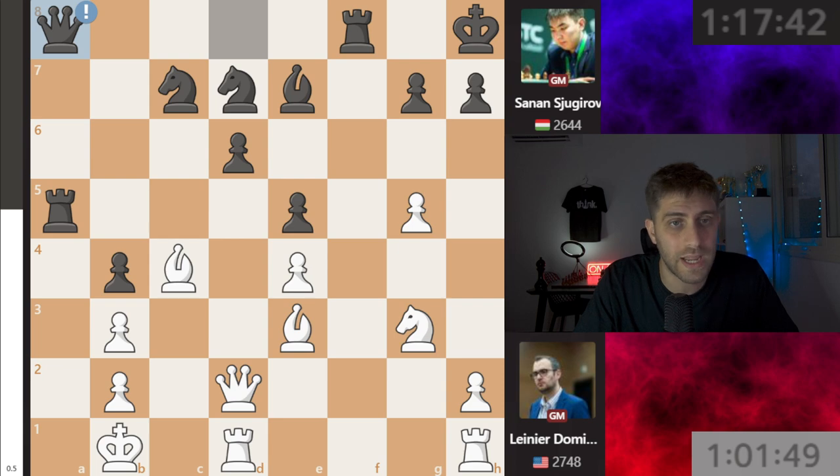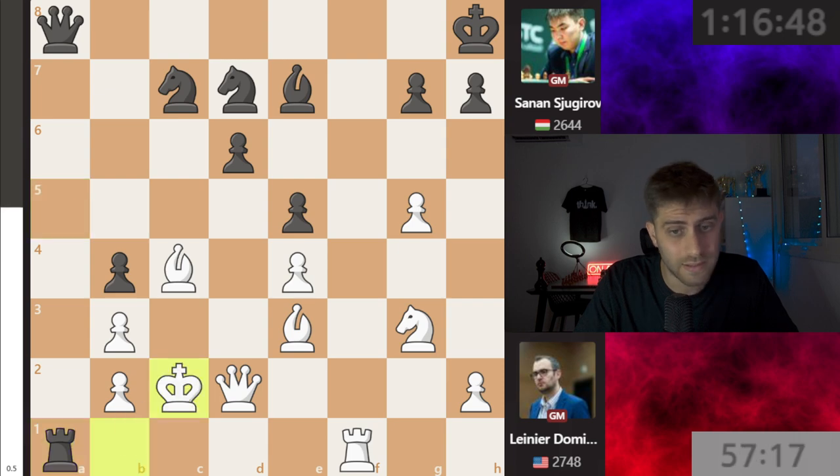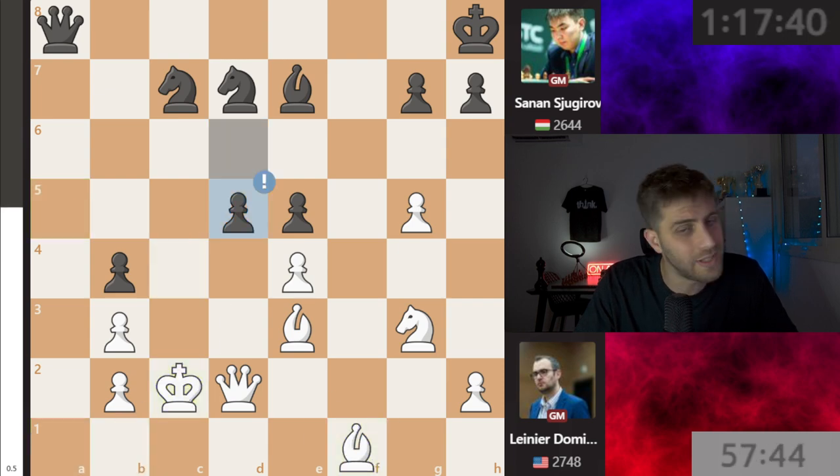So knight c7, bishop c4, and now queen a8. Sjugirov is playing fast with confidence. Rook f1, takes takes, rook a1, king c2, takes takes, and now d5 — 26 moves of the game have passed. Sjugirov has 1 hour and 18 minutes on the clock — can you believe it? Unbelievable.